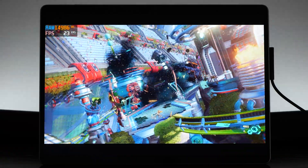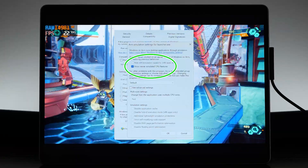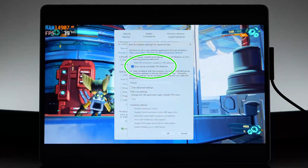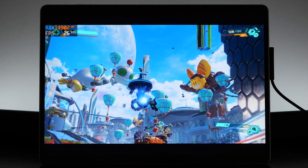If you want to get these games to launch that require AVX, you need to go into the actual application and go to Compatibility Settings, then make sure that 'Show Newer Emulated CPU Features' is ticked. And so here is Ratchet and Clank Rift Apart — early AVX test.